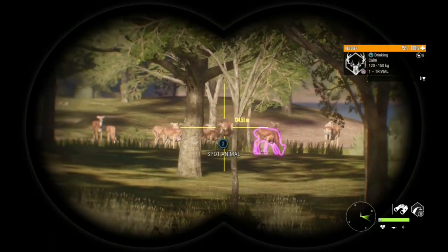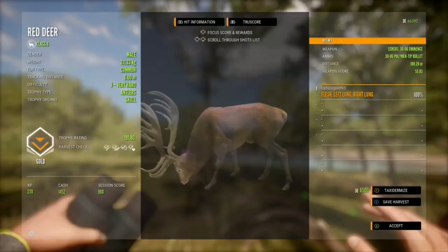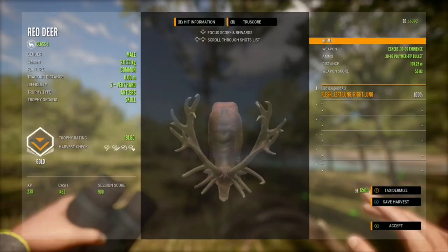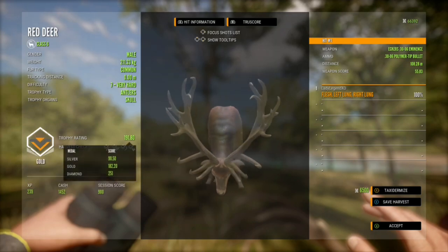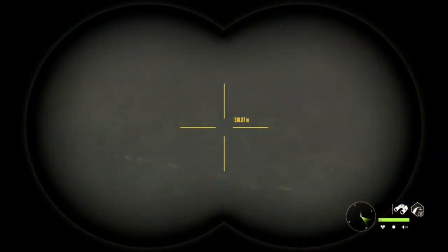Here I am checking for more red deer before I pick up my guy. Just got a level 5 there and we have a beautiful gold — he has more of a symmetrical rack, quite a nice one, and he has a trophy of 191.8.